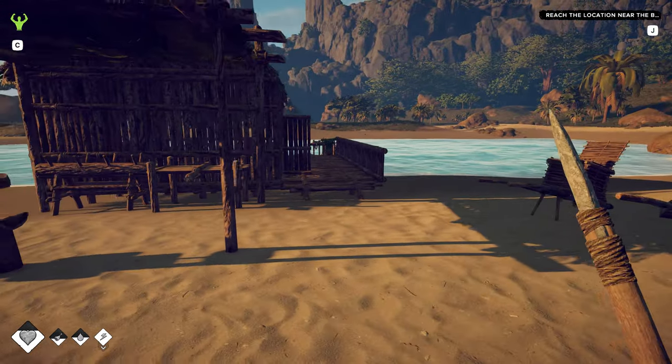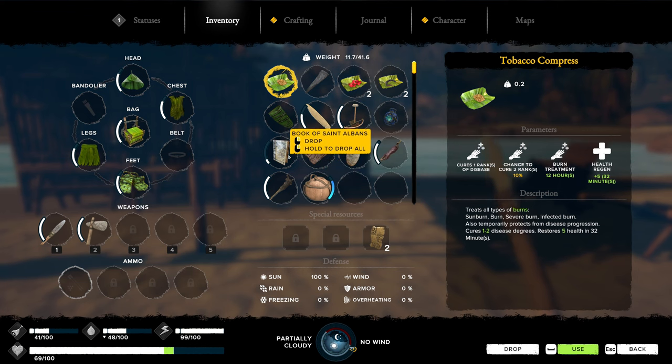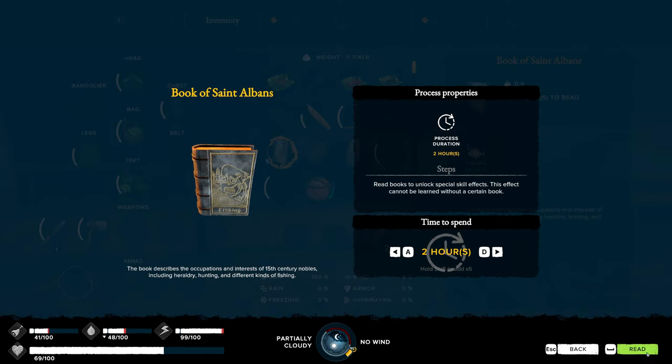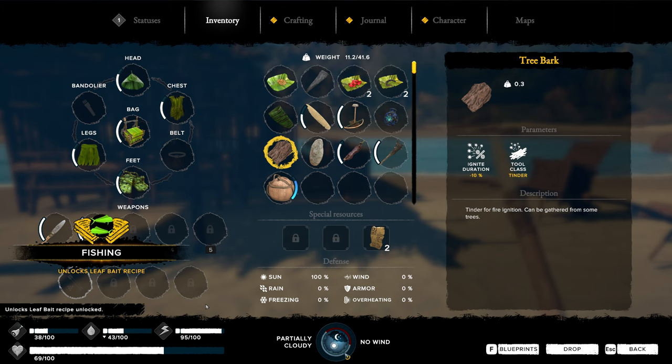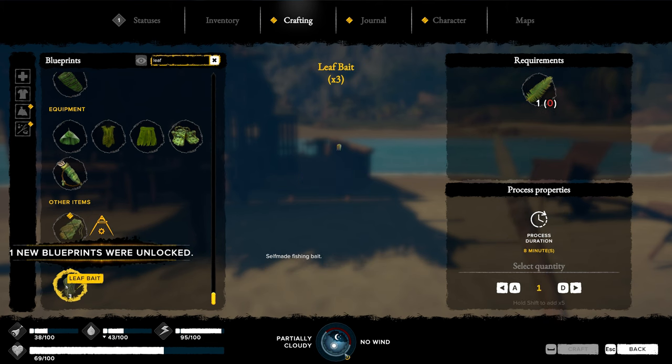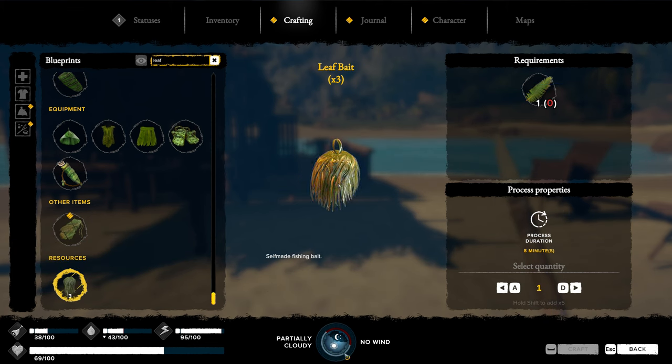For today, we got a couple things on the menu. One, I want to finish reading the book. I got almost all of it — it kind of got nighttime. That is our fishing book. Two hours on that, and that unlocks the leaf fishing bait recipe. It's leaf bait, it costs literally one leaf. Not exactly sure what would want to eat that, but if it works, it works. It's a self-made fishing bait. You get three of them, super cheap to make. We'll save fishing for a different point in time.